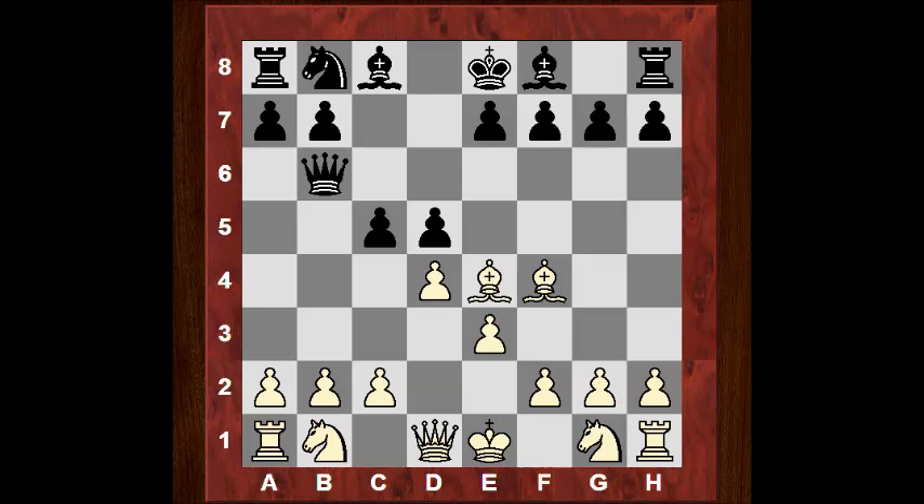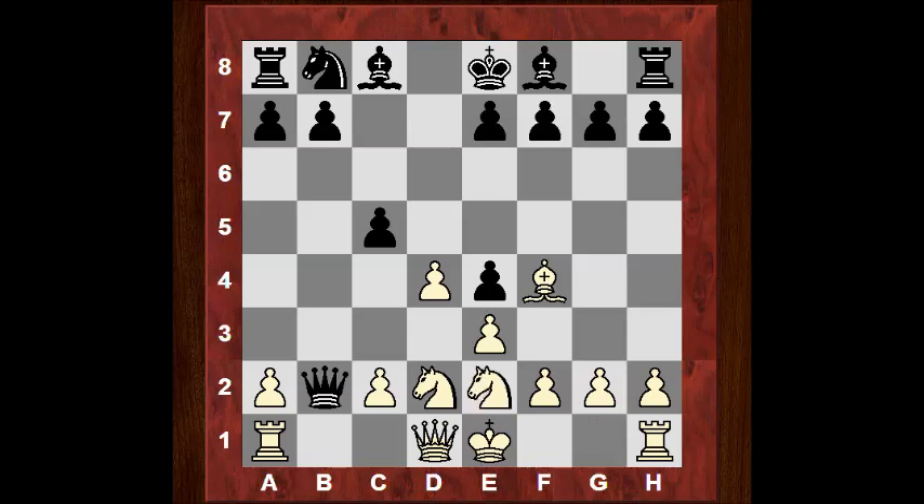Now a much rarer move than taking on e4 was played here - Qxb2, with only four games in the database, but one of them is probably this game. There are two games each with Nd2 and with sacrificing the exchange via Bxd5. If Nd2 is played and black takes, it's still a pleasant enough position for white. But Bxd5 is also very, very interesting.